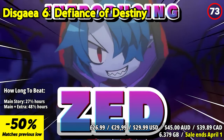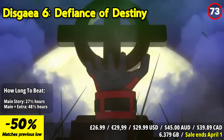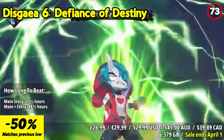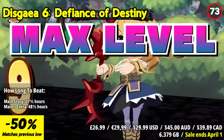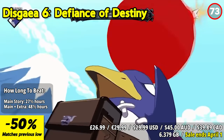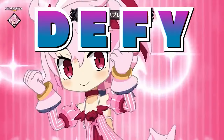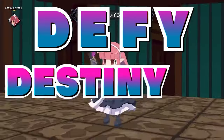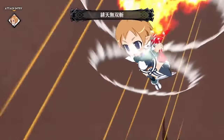Disgaea 6 Defiance of Destiny brings a mix of tactical strategy and over-the-top humor to the world of JRPGs. In this sixth installment of the series, you'll join a cast of quirky characters on a journey through a netherworld full of demons, angels, and absurdity. The standout feature is the strategic gameplay. Players engage in grid-based battles, positioning characters, and utilizing unique abilities to overcome enemies. The game's super reincarnation mechanic adds a fresh twist to the progression. Customization and character growth are core to the experience, with the ability to level characters beyond imagination and the sheer depth of mechanics offering endless possibilities.